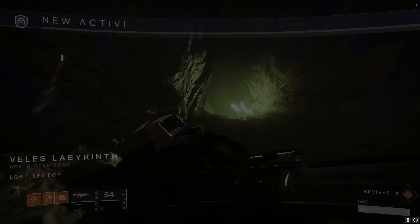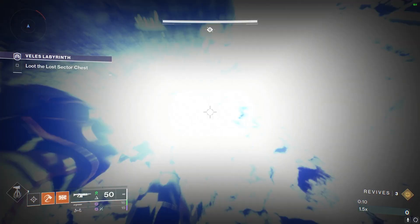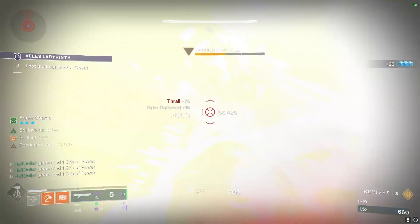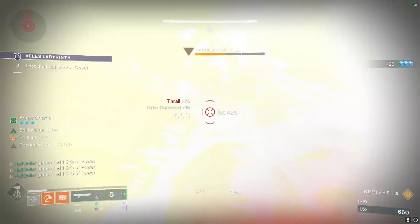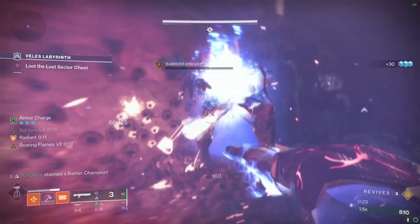Alright, moving on to the Lost Sector. We're going to have a bit of a puzzle here at the beginning. The first thing that we need to shoot is going to be right in here on the right. There will be one barrier in here. The game plan for this room is just to get Roaring Flames x3 before we deal with the barrier. Use Radiant from Arm-Powered Melee to break the shield, and shoot the little piece on the wall.